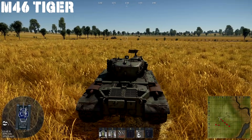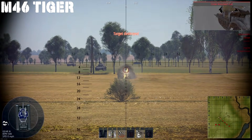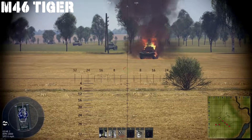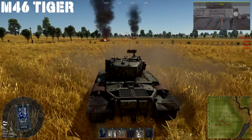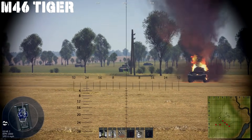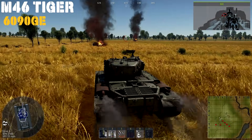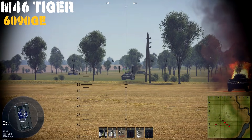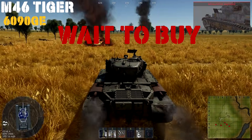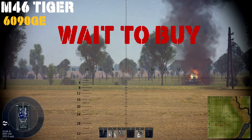Up next we have the M46 Tiger, a rank 4 premium at 7.0 battle rating. It's very similar to the M46 in the tech tree except this one has a Tiger face paint, had its heat shield screen mesh removed from around the turret, and is rank 4 instead of rank 5. For 6,090 Golden Eagles and the fact that it's a lower rank — which means it doesn't research as well in top tiers — if you really like the M46 you're going to want to wait for a sale. There are better options in the rank 5 and rank 6 premium lines. I'd pick this up only if it's 50% off or more — at about 3,000 golden eagles it would be a good price for this vehicle.